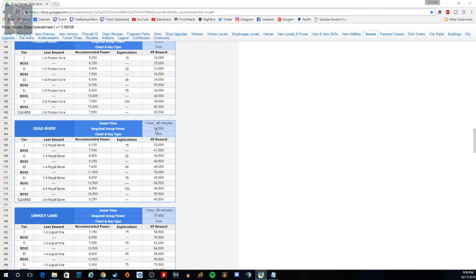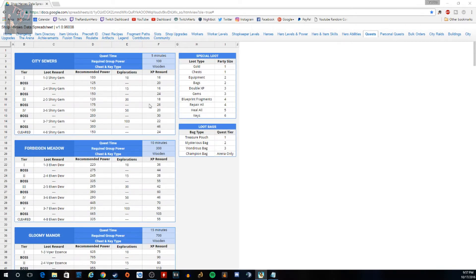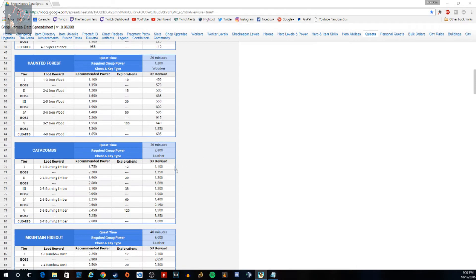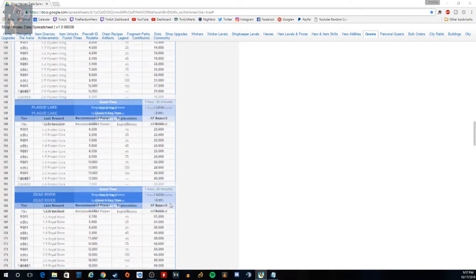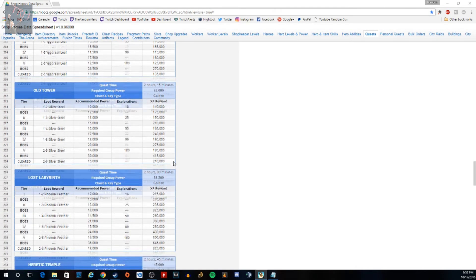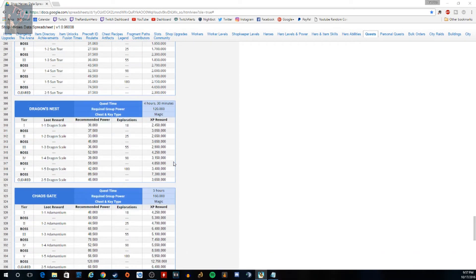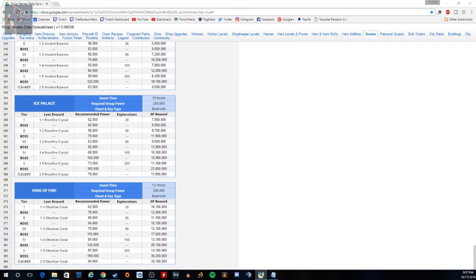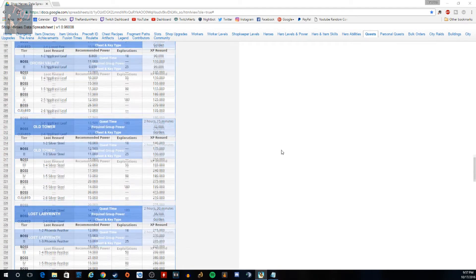At the top of the spreadsheet it tells you the time, required group power, and what chest and key type each quest gives. The first four quests give wooden keys, the next four give leather keys, the third four give iron keys, the fourth four give golden keys, the fifth give magic keys, and the last three give dwarvish keys. This helps you know what chests and keys you're going for.